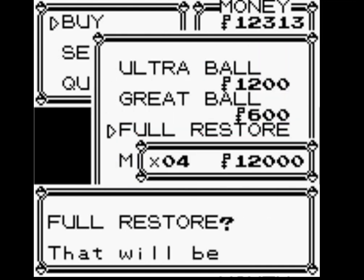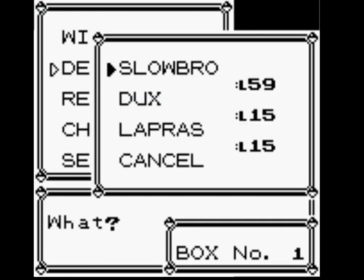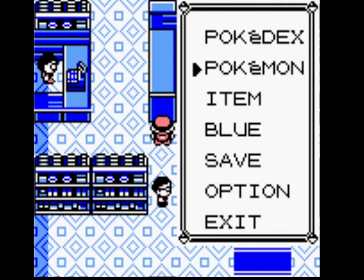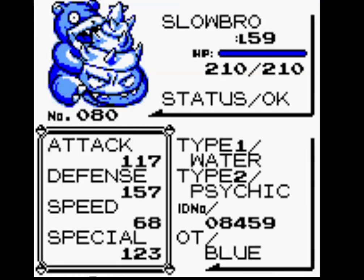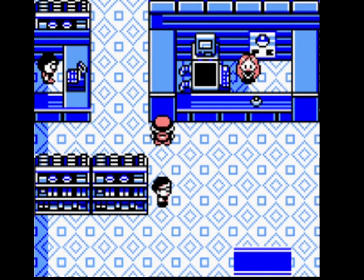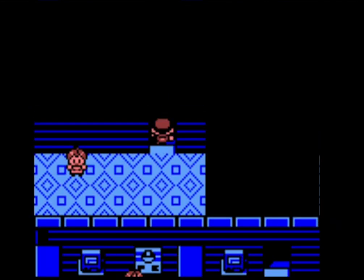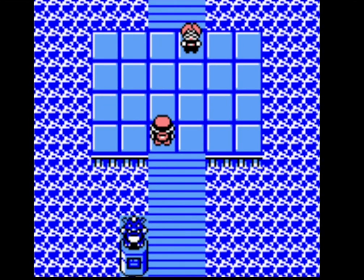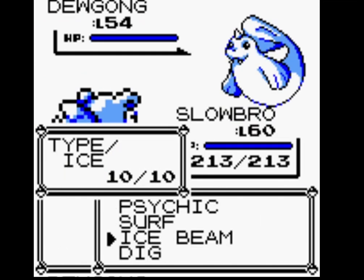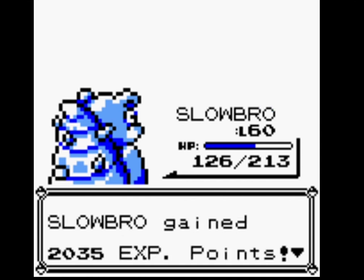That'll buy us four Full Restores, which isn't a lot, but that's enough. Lapras and Dux — both into the box. At level 60, Slowbro is going for its first attempt against the Elite Four. I don't like its chances of winning on the first try, but this will probably be the hardest battle right here. Lorelei — make sure I can use Psychic as well. Dig is doing absolutely nothing. Can't outspeed Jynx. Jynx is meant to have terrible defense — why doesn't Lorelei's Jynx have terrible defense?